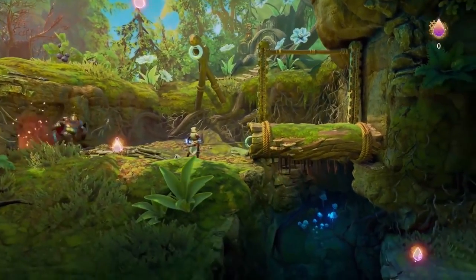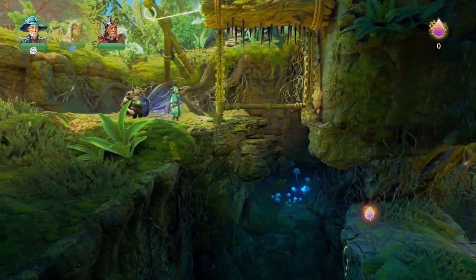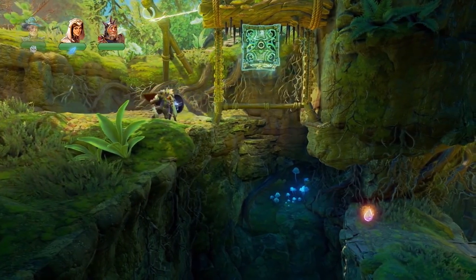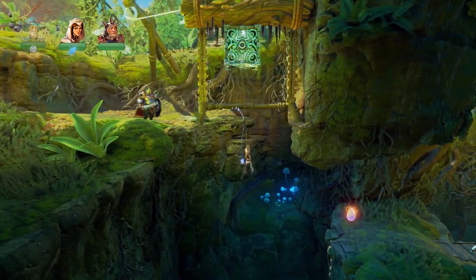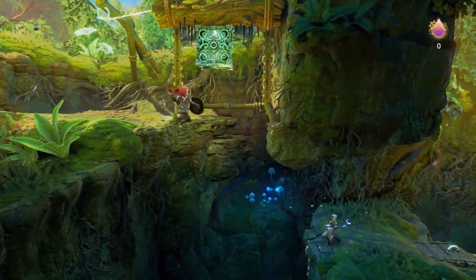We have a log on the right with some spikes on the bottom. I'll use the Fairy Rope to tie that to this hook and keep it up there. I put a box here on the spikes, and then with the grappling hook I think I'm going to be able to make this jump. And I think you can do the same with this charge.